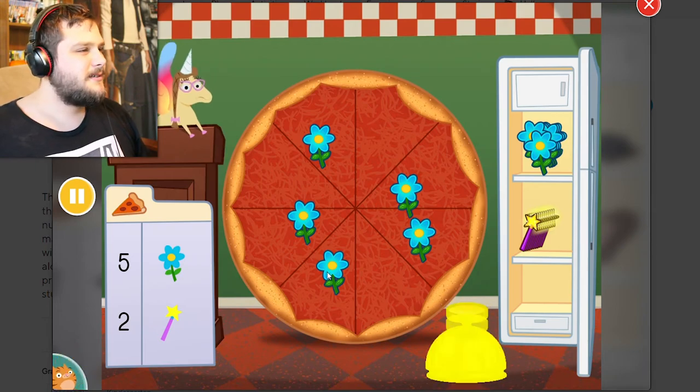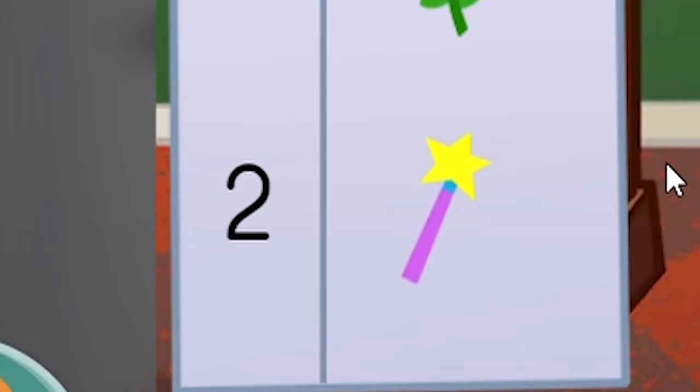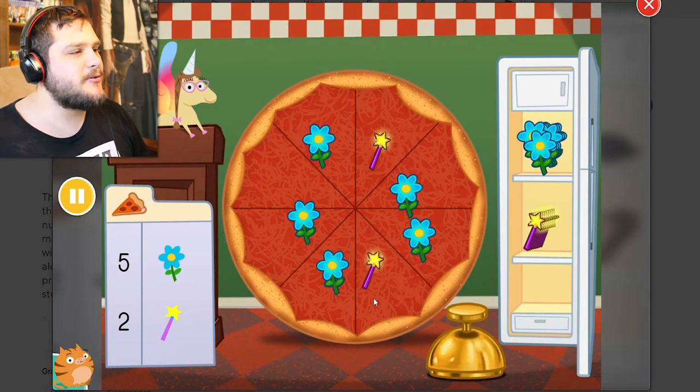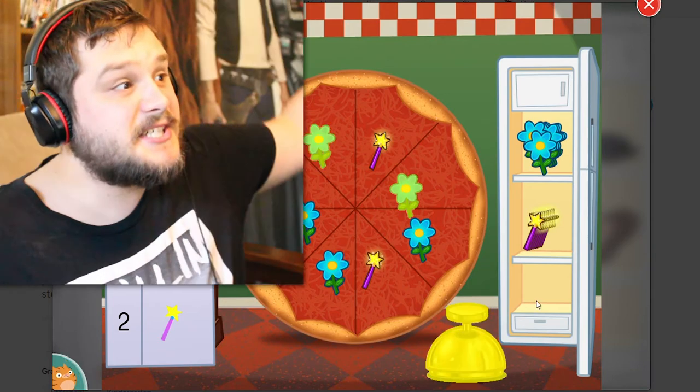There should be two wands. I forgot the wands! Okay, I will add the two wands. I don't know who wants to eat a pizza with flowers and wands on it, but you know what? Whatever, the customer's always right!